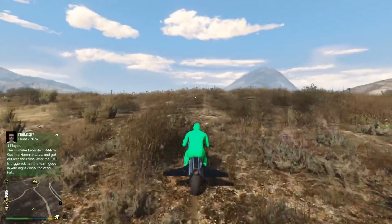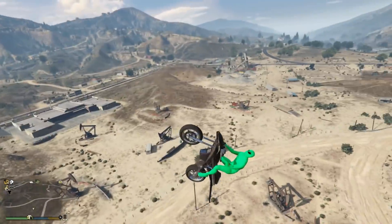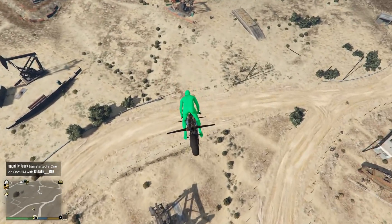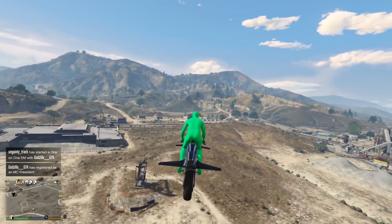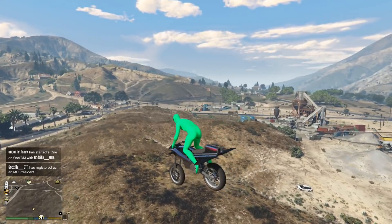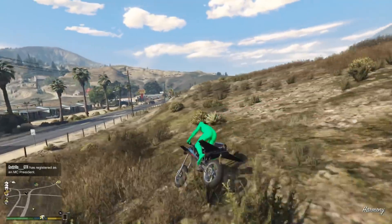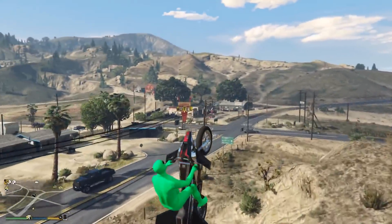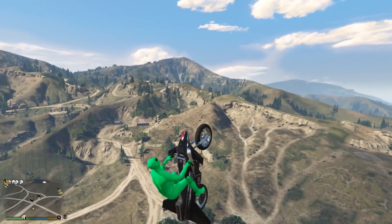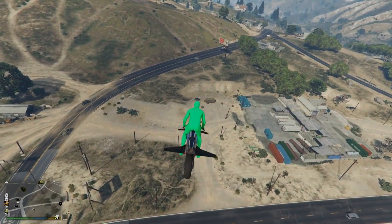Before we look at where those coordinates actually are IRL, this Cayo Perico DLC from what we've seen takes place in like a South American country, maybe a Caribbean country. Basically nowhere near the US is what Rockstar are portraying this island to be. With that in mind — the fact that this update appears to have nothing to do with the United States — let's look at these coordinates.